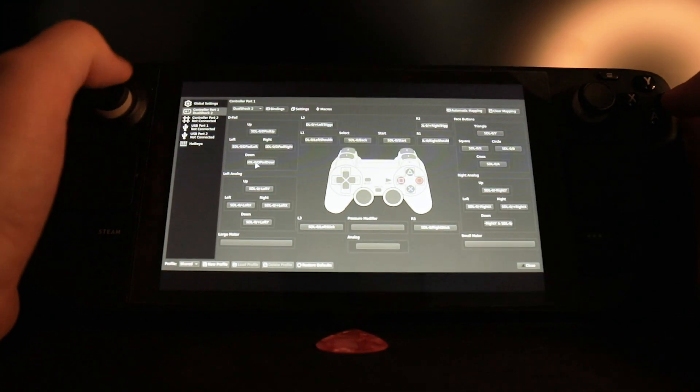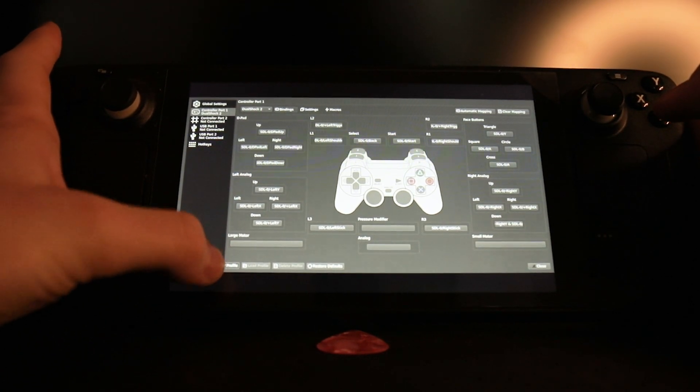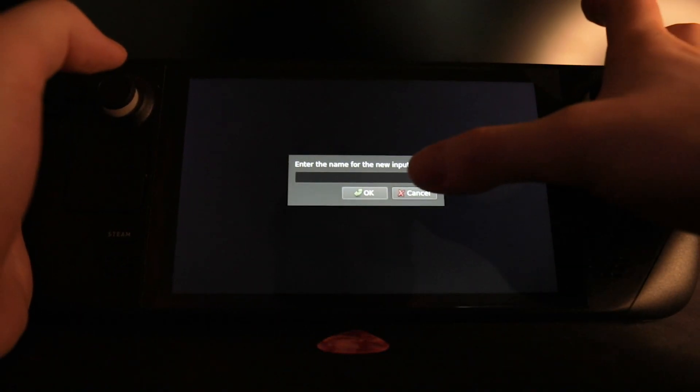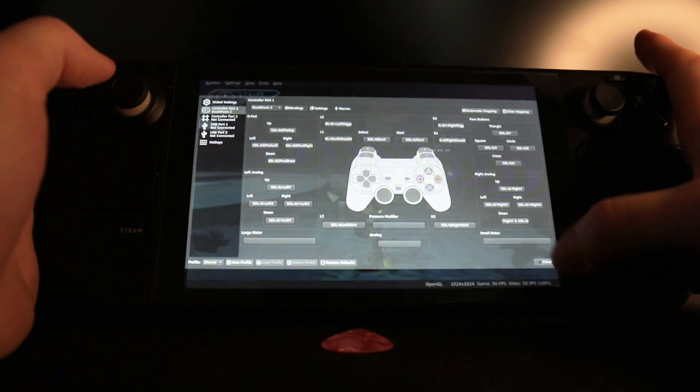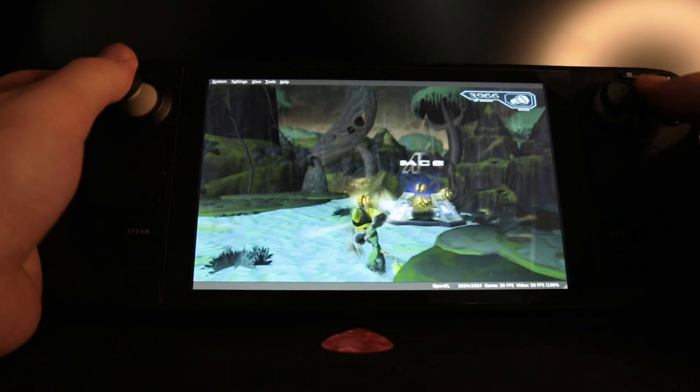So we'll go through and do it like that. Once you're done, you can save it. You can add a new profile down here, just so that it doesn't override anything. I've already done that. Then you can close, and it should all work normally, just like on a PS2.